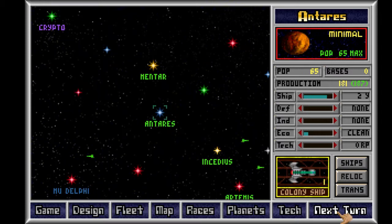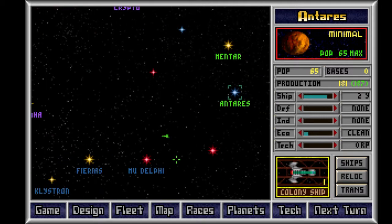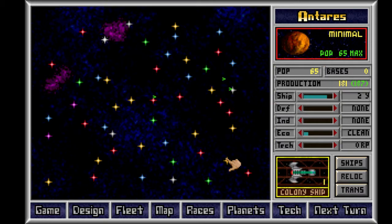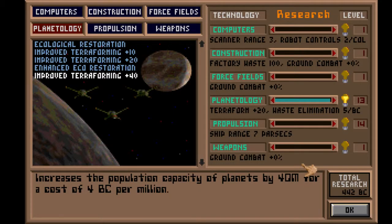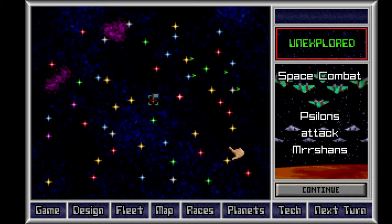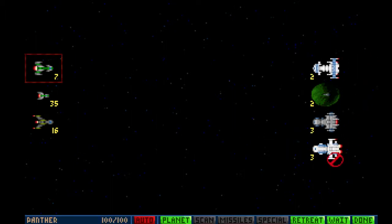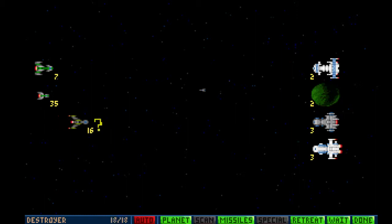My massive war fleet is nearly to HV Delphi. The Silicoids colonized Crypto — well that's just mean. Also what am I researching right now? I'm researching improved terraforming — didn't mean to research that. Space combat — Cylons attack Mershons. They have three ships, two planets, and two of something else. You guys move up there. It's left click not right click. I think I accidentally just lost a turn and they destroyed one of my destroyers.